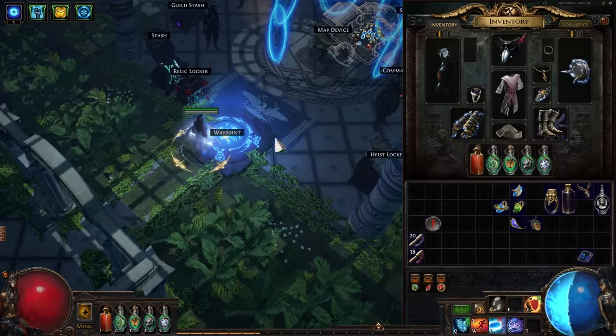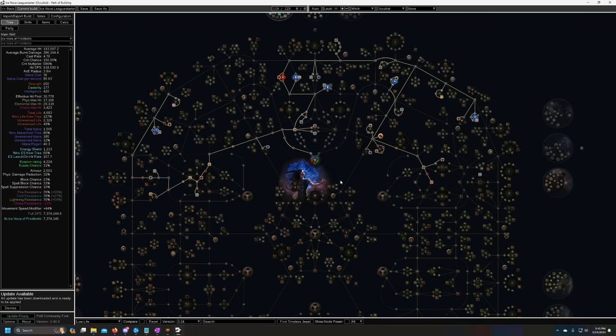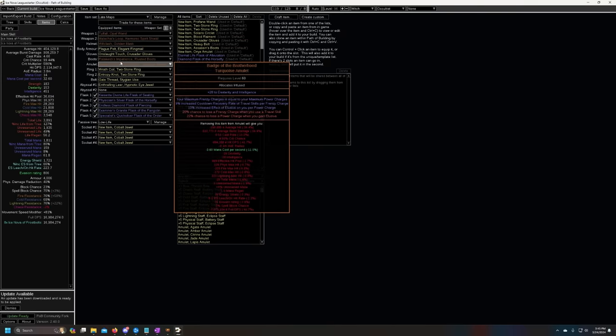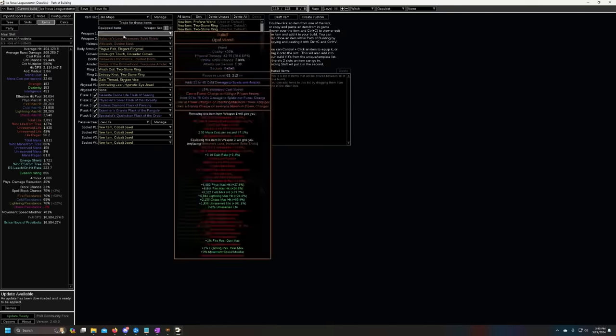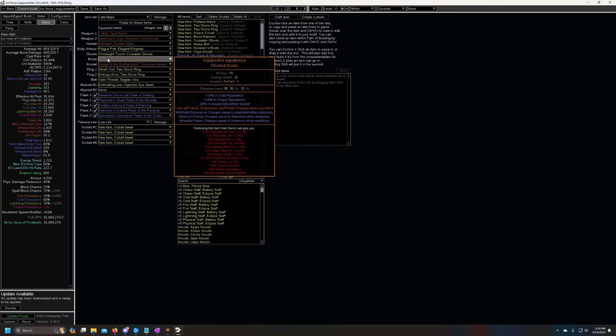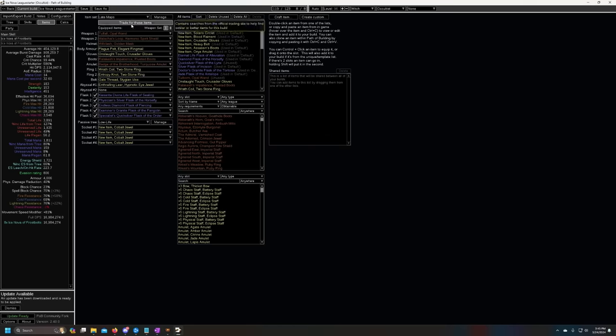If you're following this league start guide just to get through the Acts, get into maps, or even finish your atlas, I'd recommend transitioning off the build either before or after acquiring the late-game uniques. With those uniques you can clear your atlas easily, do every pinnacle boss, and fill map slots. To just get through the atlas, all you need is a good wand, a six-link, and some decent gear for survivability.